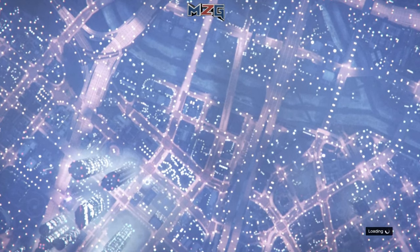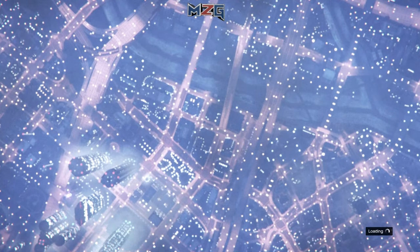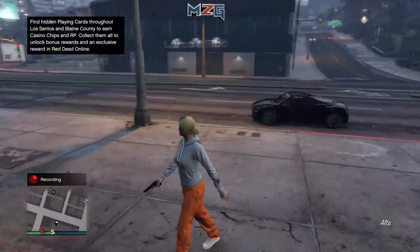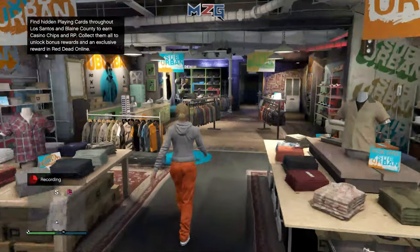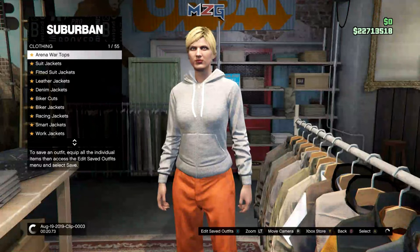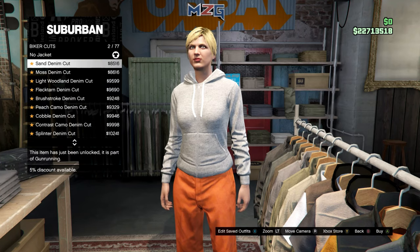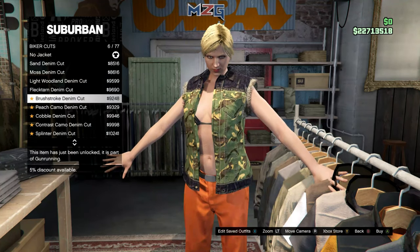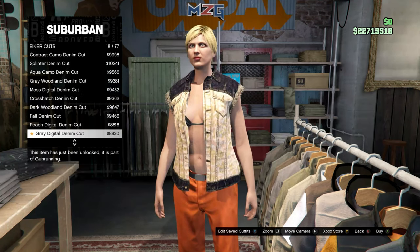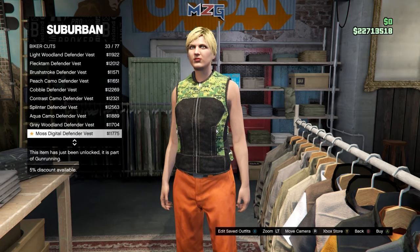When you load online into a GTA 5 public session, head over to the clothing store — any clothing store, it doesn't matter. Then you want to come to the tops and make your way over to biker cuts. Scroll down until you see 'patched' — keep scrolling down and I'll let you guys know which one to pick.